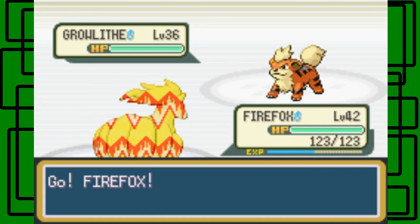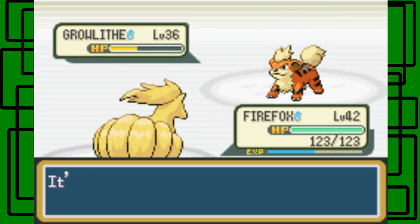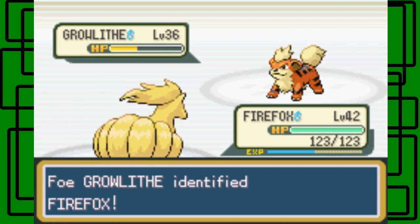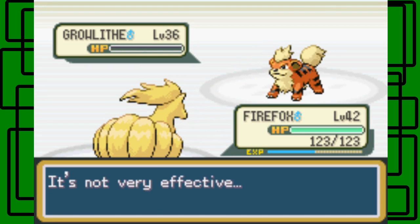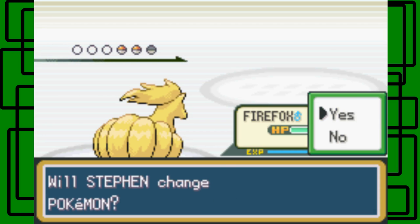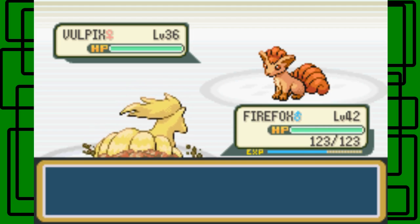Let's go for Flamethrower. It's not going to be very effective, but hopefully it'll do a lot of damage still. A little over half — okay, cool. We have Flash Fire, it's Firepower. We have fighting fire with fire and we're just not getting burned, so that's good. Neither of us are getting burned. I'm going to use Dig then.